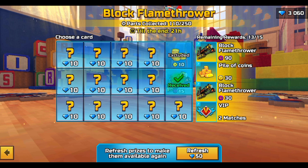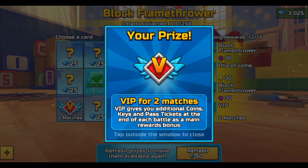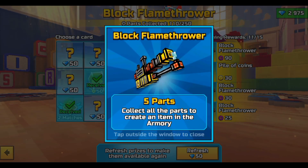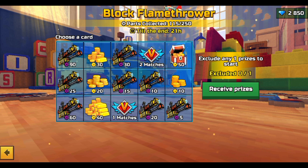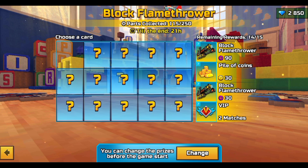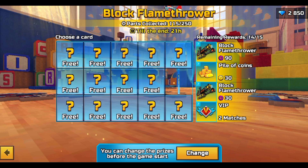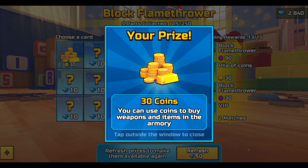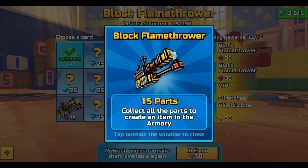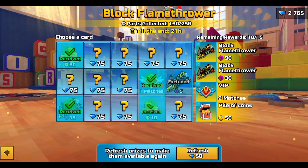I just spent 500 gems and only got about 100 parts — surely not worth it. I've been getting coins and VIP, which is the most annoying thing. I feel like the game sees that I'm rich so it's making me waste more and more gems. I might actually stop trying to get this weapon.